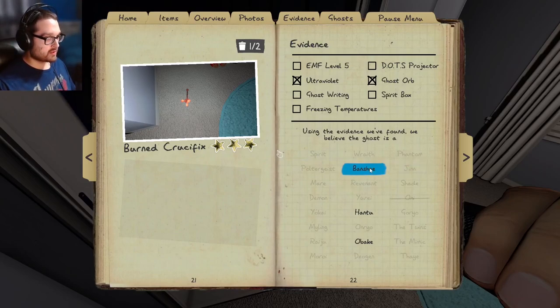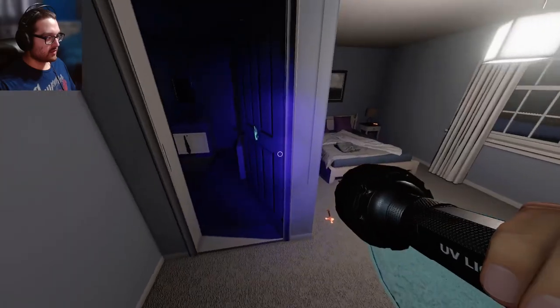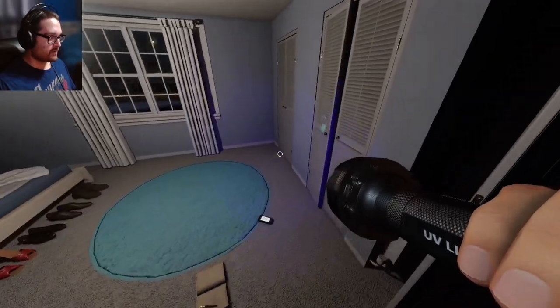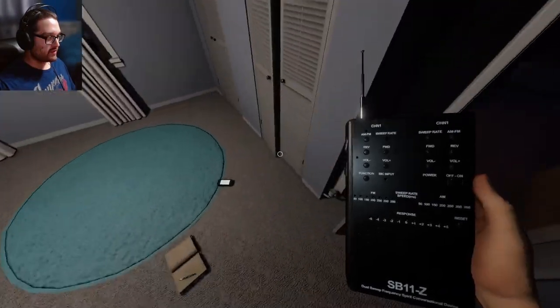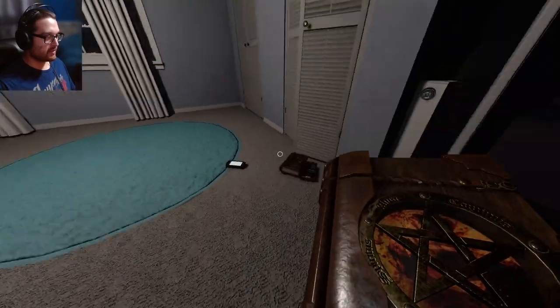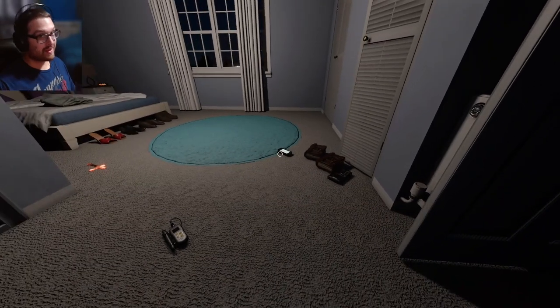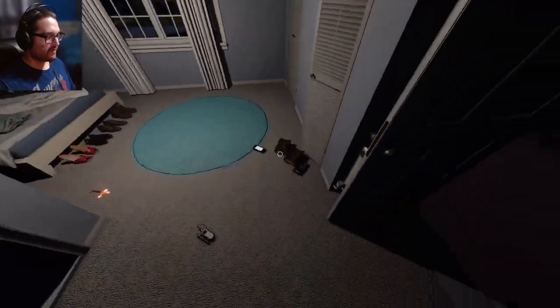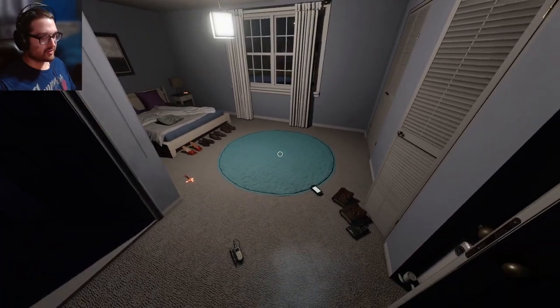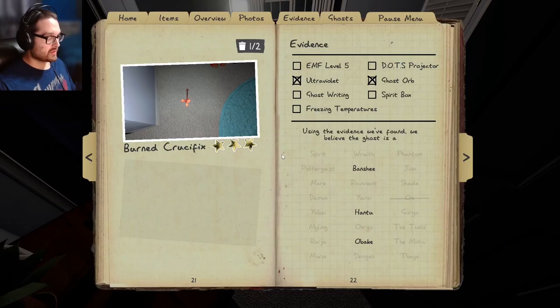The problem is I could test a Banshee if it roams to me by going all the way downstairs and setting up motion sensors — that would be a fun way of testing it. But with the Banshee you can also test it with the paramike. No reason for this item, no reason for this one. I accidentally grabbed two books — doesn't matter, I got lucky with the ghost orbs. I feel like I should have had room for the dots.